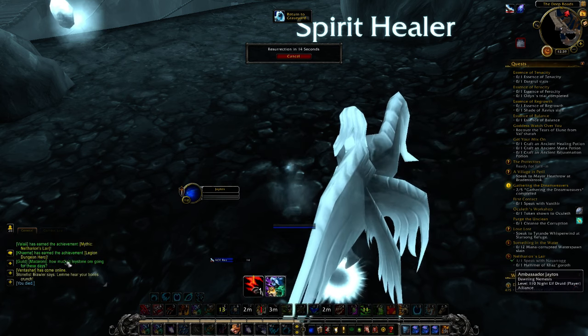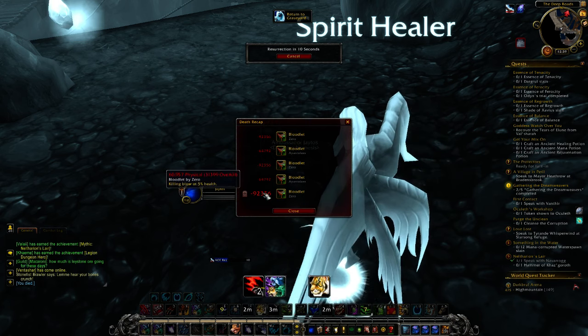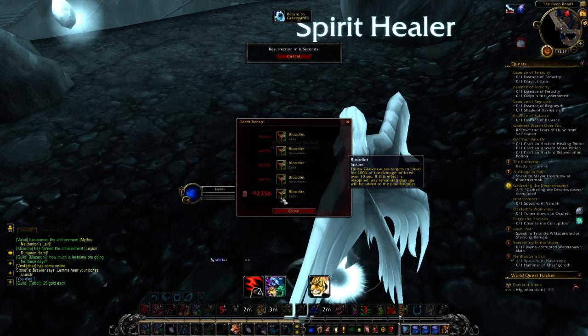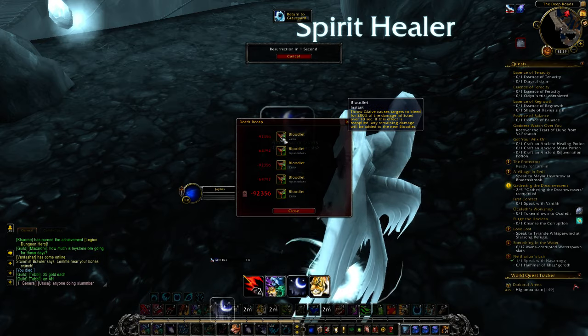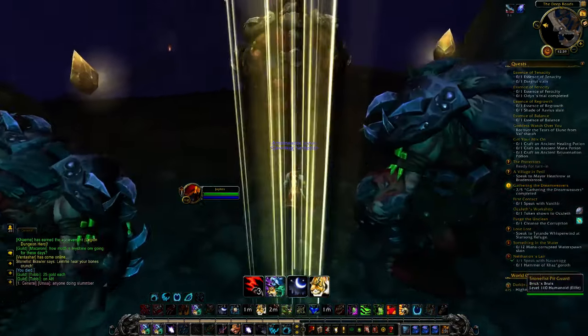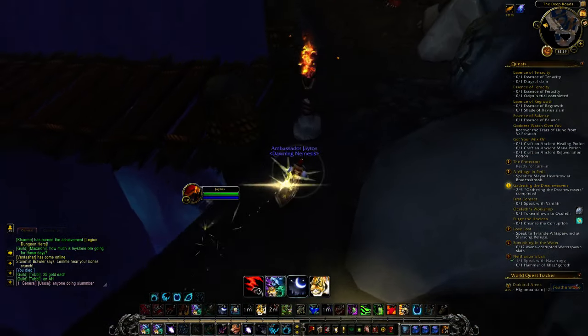You'll see that once these other players do get those Berserker buffs, they hit you pretty hard. You can see I got hit for 92,000 on this guy's bloodlet when he threw his glaive. It hit me a few times — pretty hard. So you want to stay away from other players. Again, killing other players does not grant anything towards the world quest, so not worth doing.